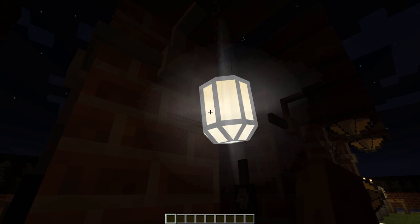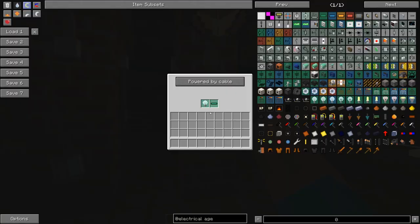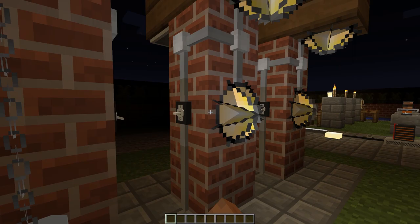And then here's lamp socket A and lamp socket B. I'll go into some more depth on these lights just over here.